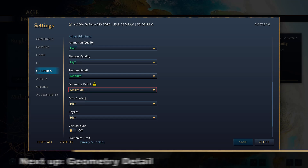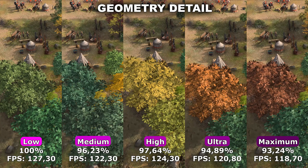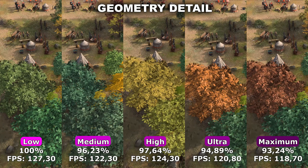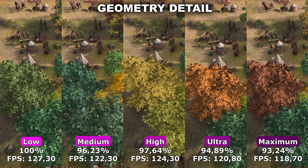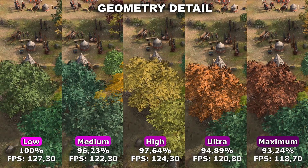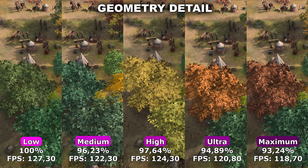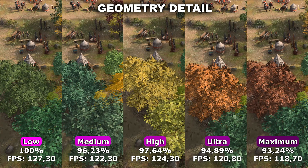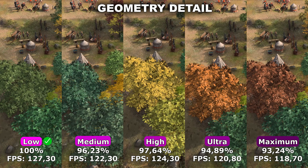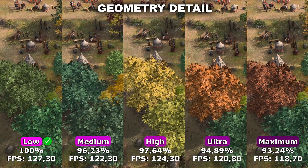Now let's take a look at Geometry Detail. Geometry Detail controls the amount of polygons used for certain objects in the game. I expected this to have a big difference — maybe with trees or soldiers — in terms of quality. However, in my testing I have not been able to find a single place where this actually makes a difference in terms of quality. Since I did find around 6% to 7% performance difference, I would honestly recommend to just leave this at low, because you don't seem to be missing out on quality and you gain around 6% to 7% extra performance.